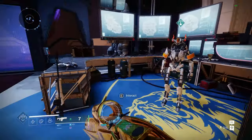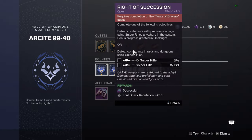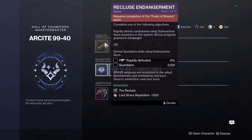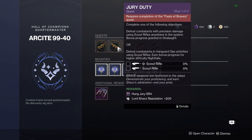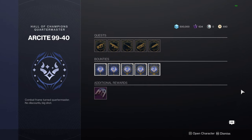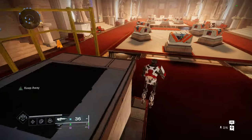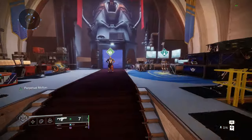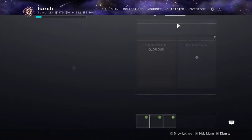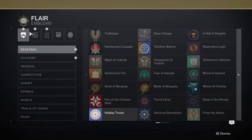To get the super black shader, it's first of all time-gated. You have to go to this guy right here, complete all of these quests, and on top of that these quests switch out every reset. You need to obtain old guns — the Recluse, Hung Jury, Succession, Edge Transit, Falling Guillotine, Forbearance, Luna's Howl, Mountaintop, Midnight Coup — all reprised weapons. You have to do those quest lines to actually obtain it.